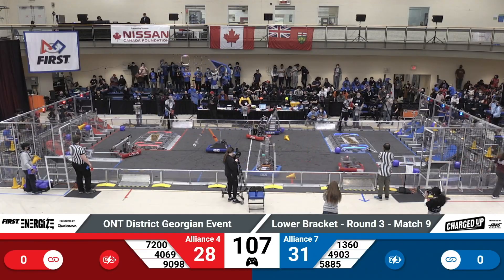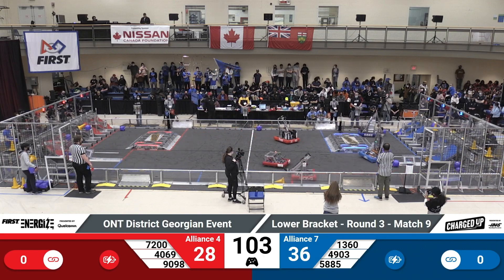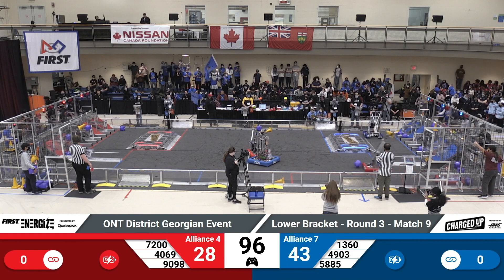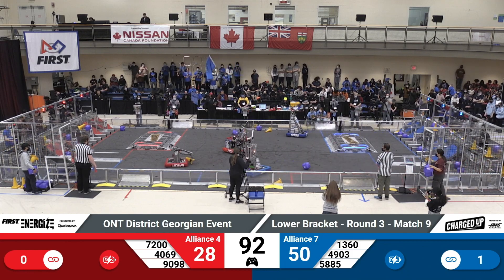Both alliances looking to create as many links as they can on their grids. That's three game pieces across — that will get them some bonus points. 1360 pushing that cube into the lower row of their grid, as is their Alliance partner. 5885 Villanova Wirecats creating the first link for the Blue Alliance.